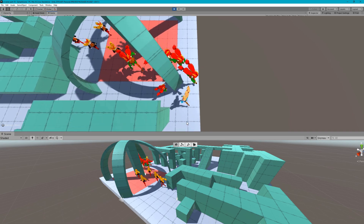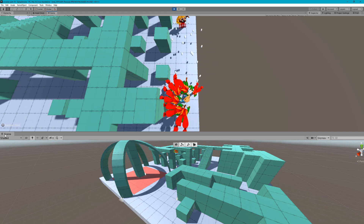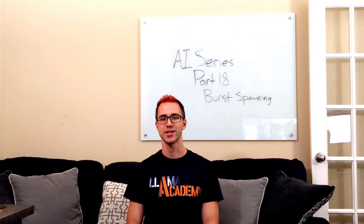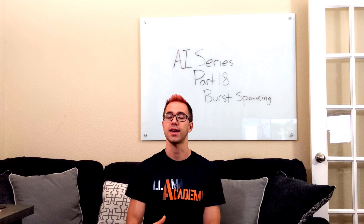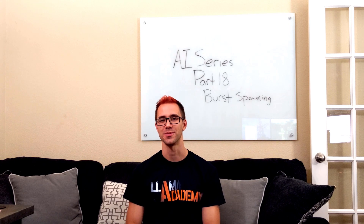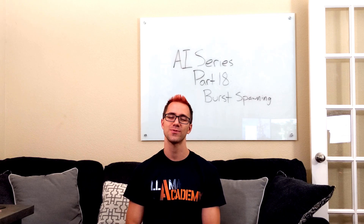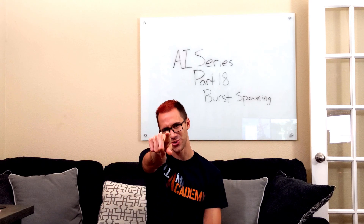So we've gone through spawning anywhere on the level randomly, spawning within this area, and spawning within a target other area. I hope you got a lot of value out of today's video and understand how to implement burst spawning whenever a player enters a trigger. I'm going to challenge you: take what we did today and implement it on a time-based trigger instead of an area-based one. If you've been getting value out of this series, please consider liking and subscribing. New videos are posted every Tuesday and sometimes other days too. If you have questions, suggestions, or are implementing AI in your game, drop a comment below and I'll see you on the next video.